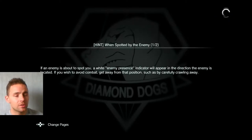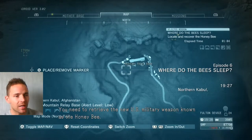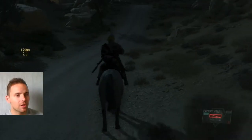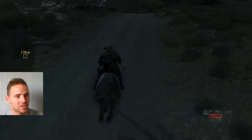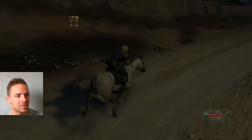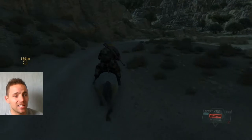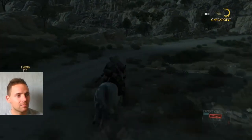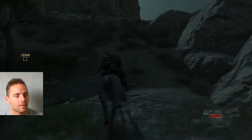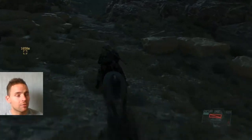Now we're heading straight to the Mountain Relay Base. Follow the path - there are a few little shortcuts you can take over the mountain side, but you don't really save that much time, so you don't have to look for shortcuts. Just following the path will only take 10-20 seconds longer. Because you don't know the game, you may just get lost if you go off-road, so you're best just to follow the roads.